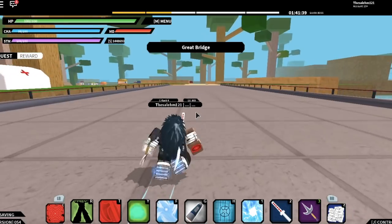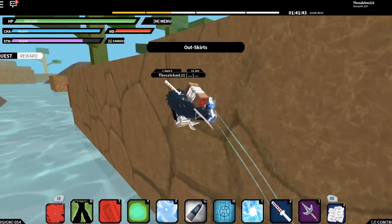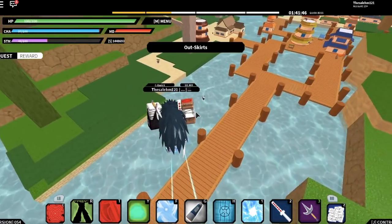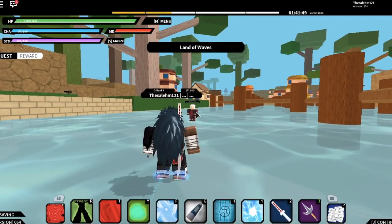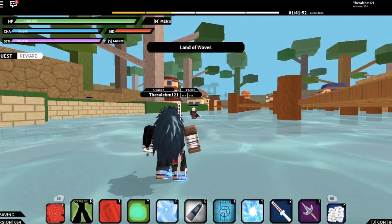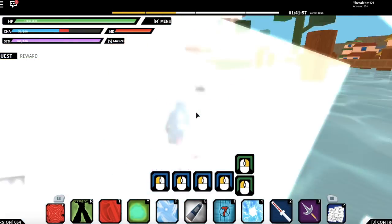If you didn't watch yesterday's video, I showed a cool combo that one-shot kills. To do the combo, all you have to do is go to an online player or a bot, and once you're next to them just aim at them. Then use the blind underguard and spam it until it throws three daggers, and then automatically hold the jutsu.